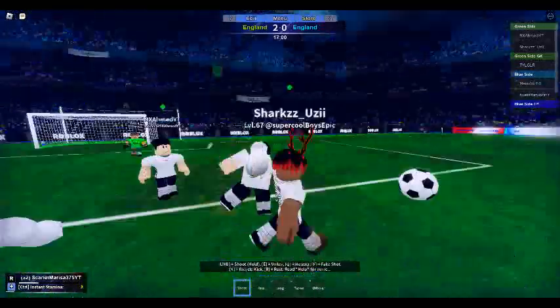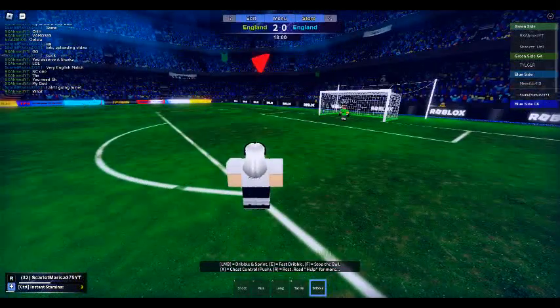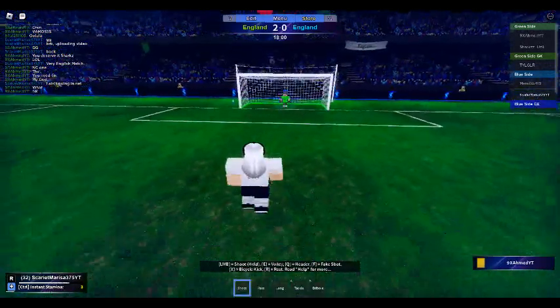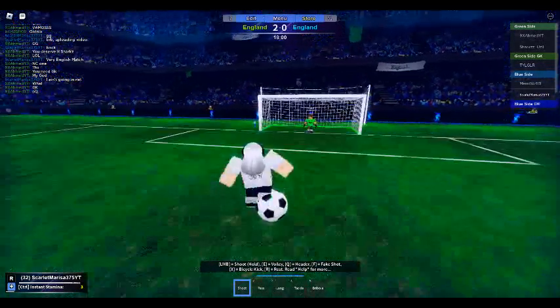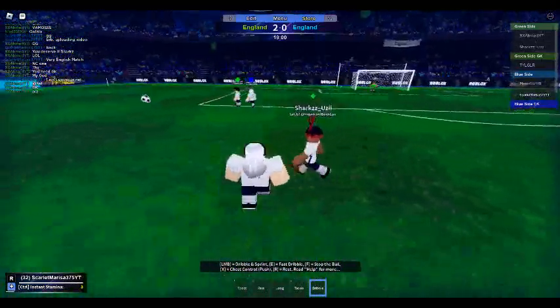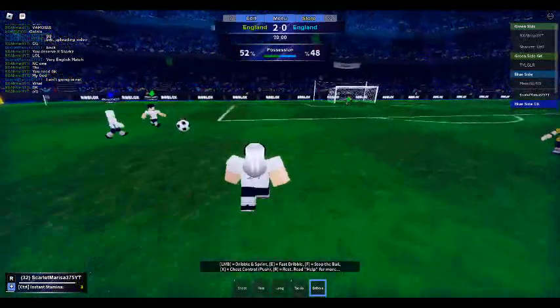Fantastic save there. The referee blows his whistle and he's pointed to a penalty. That's just not what you want to be seeing in the game — giving away a penalty, tackling inside the box. Totally preventable. The defender has given away an opportunity to the attacker. The referee's pulled out a yellow card. He's got to be careful; if he gets another one, he could be sent off.